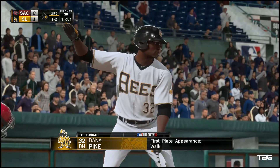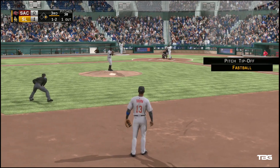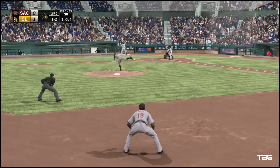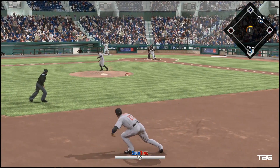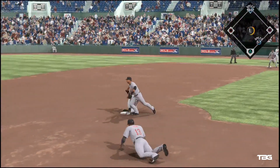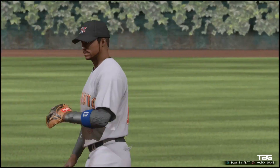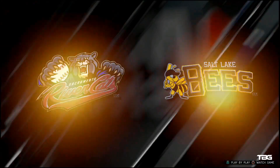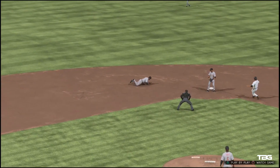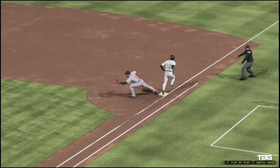Dana Pike is into the box. He reached base via the walk in his first appearance. A ball and two strikes. Oh, way to get dirty — safe! Love the effort though. In time. Made it look easy. Well, I think these guys are pretty lucky just to get an out on this play. They tried to start the double play at second base, that doesn't work out, and they're pretty fortunate that the relay throw is in time to at least get the out at first.